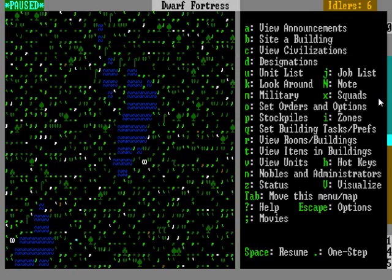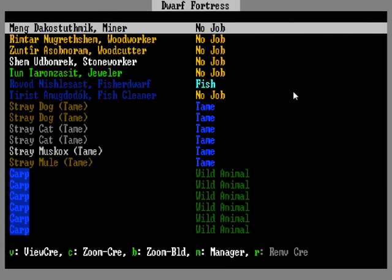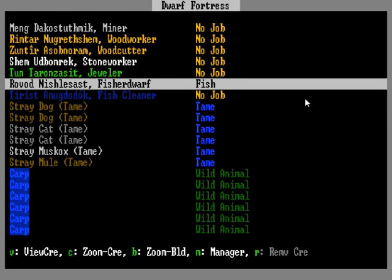Let's say you went to look at this pond, and now you're lost and doomed to look at it forever. What you do is hit U, and it'll bring up a list of all your dwarves — these are your 7 dwarves right now.